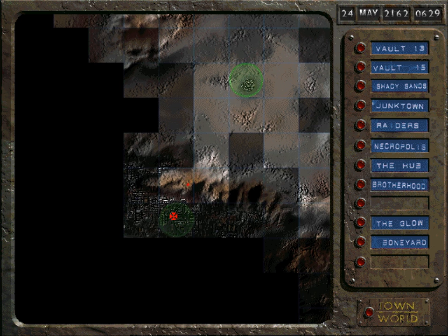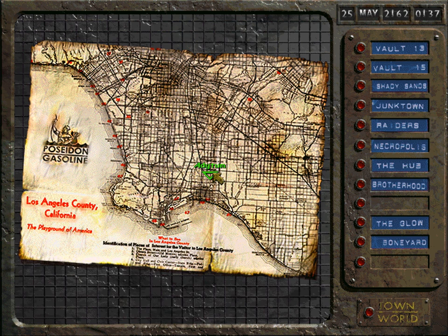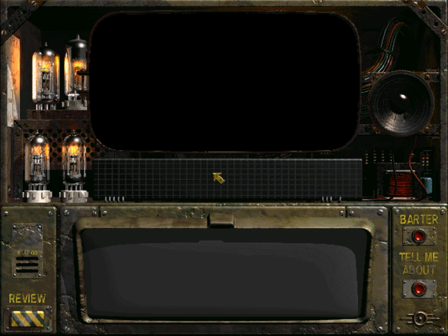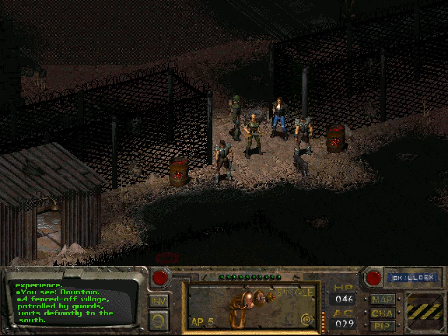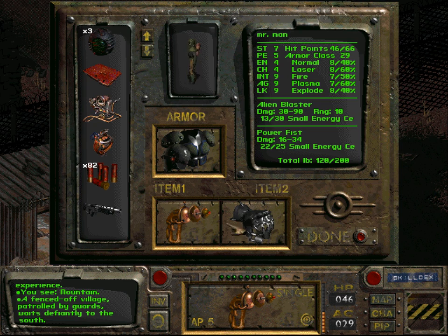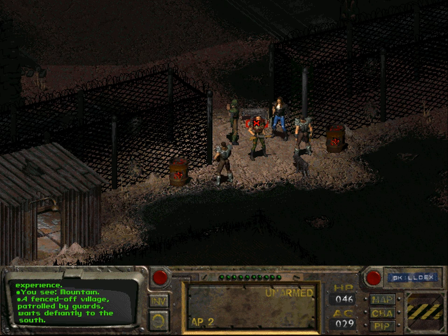So the Alien Blaster is — I think it is actually the best single-handed weapon in the game. We were very lucky to find the Alien Blaster in one of those random encounters. Of course, if we didn't have such a high luck skill, we probably would not have gotten this random encounter.